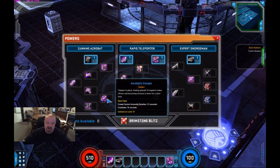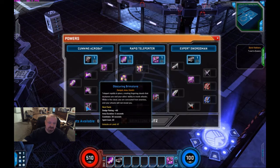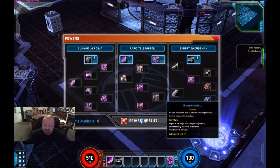Acrobatic Escape is going to be your CC Breaker on a 15 second cooldown — they're doing this because of PvP, so feel free to complain on their forums about how they're messing with PvE because of PvP. Obscuring Brimstone on a 30 second cooldown gives you five seconds of invisibility and a huge dodge rating while stealthed — I have a feeling that dodge rating will hang in there if you break the stealth, which would be an important factor. And finally, Brimstone Blitz: at level 60 this does massive amounts of damage — 50 hits and you're invulnerable for 10 seconds, basically going nuts on everything around you. Pretty cool.